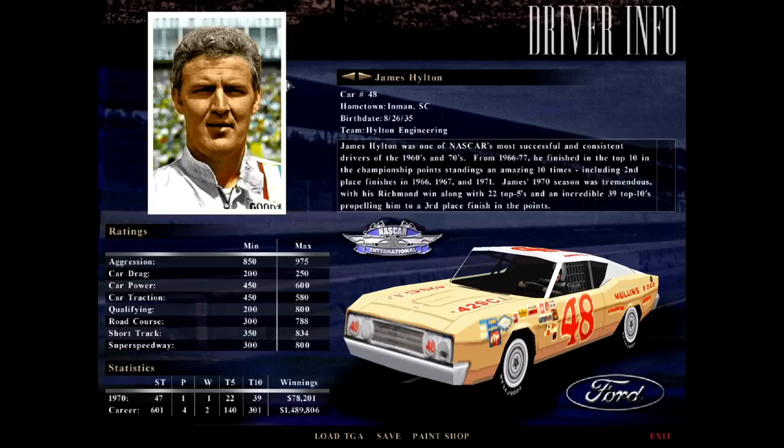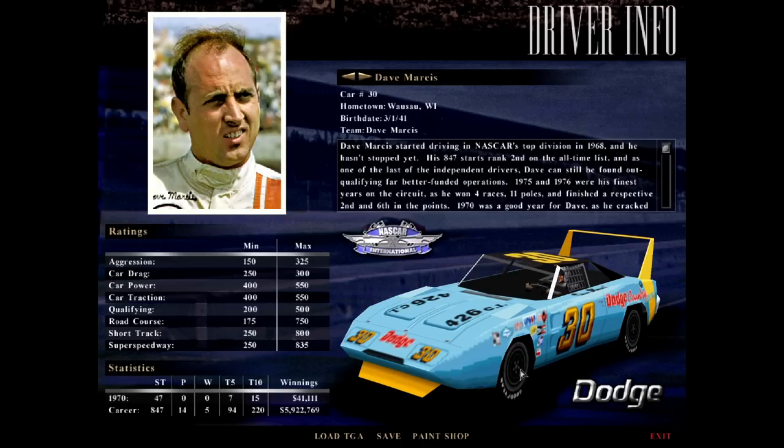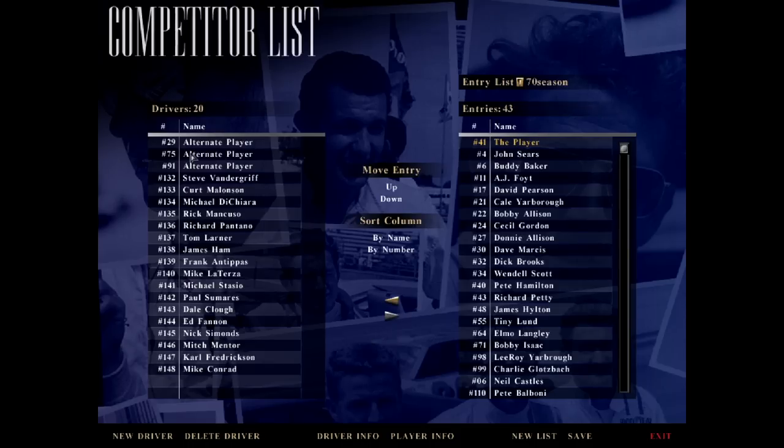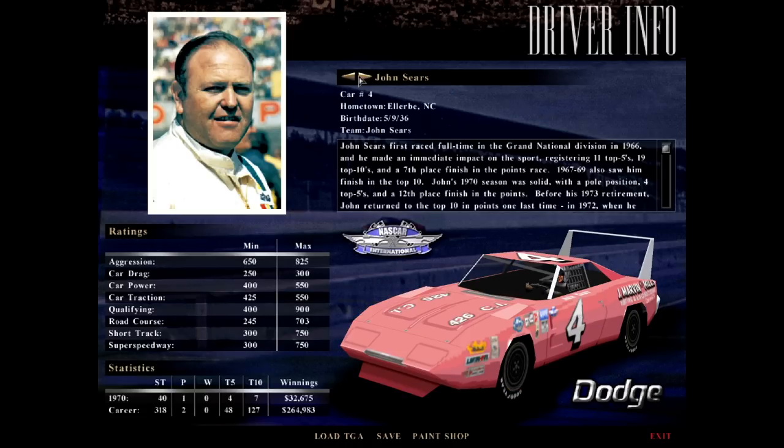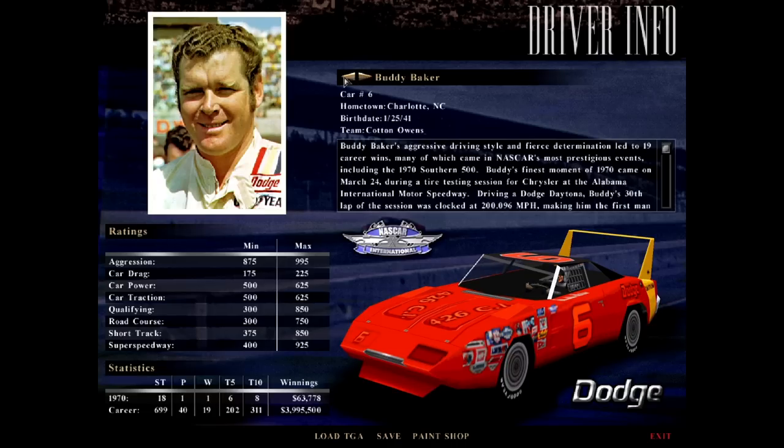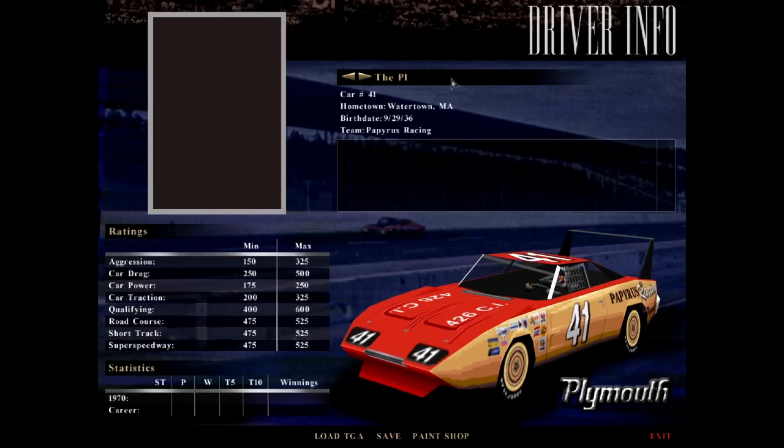There's a full-fledged roster editor — you can add or remove drivers as you want. The game was really built to allow you to download or create your own paint schemes and load those up, so you could create whoever you wanted to race against. There are many downloads out there for different drivers and paint schemes — you can download pretty much all the cars from the 1970 season, as well as car sets for all of the 70s. I'll actually adjust my name from the player. We'll call myself Richie Axelson, and save it there.